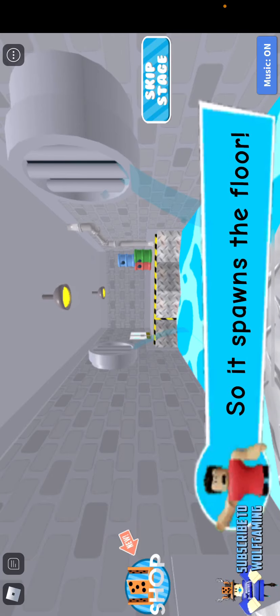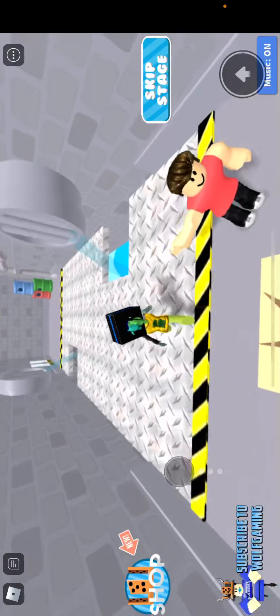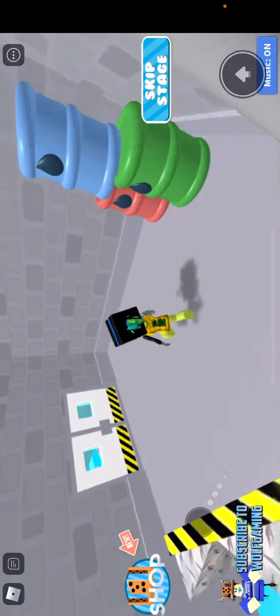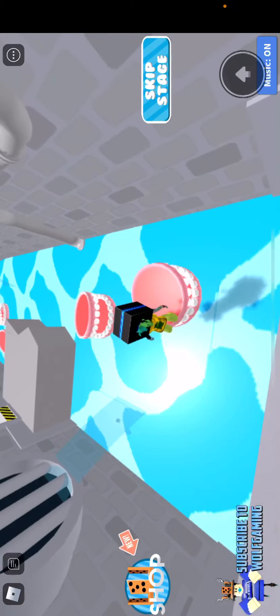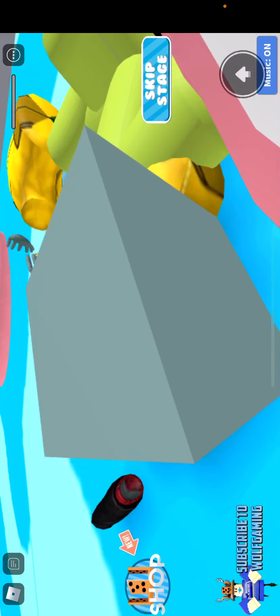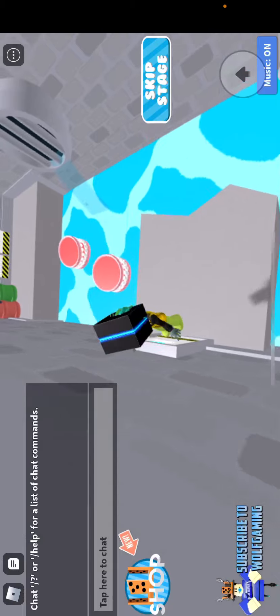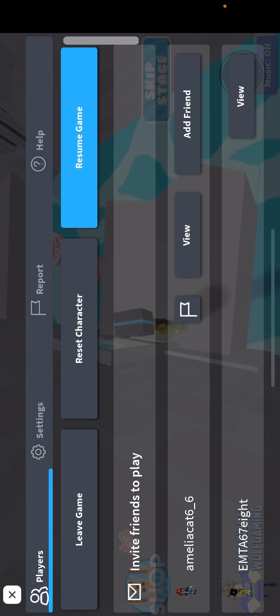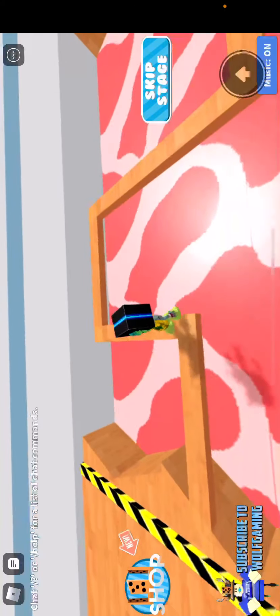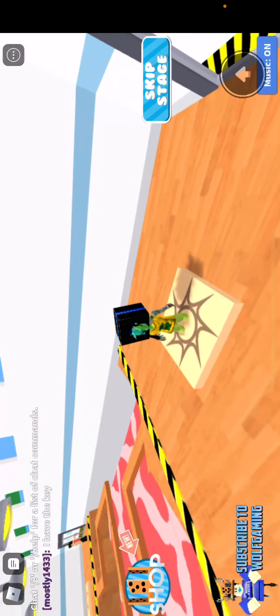Press the button so it spawns the floor. Holy — oh my god, I thought I was dead there. I got the jumping glitch — wait, I fixed it. Sometimes I think the best way to beat these types of obbies is going first person.